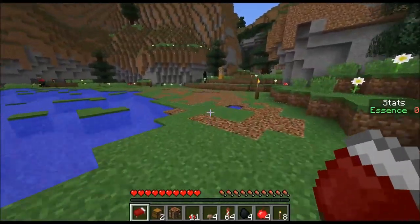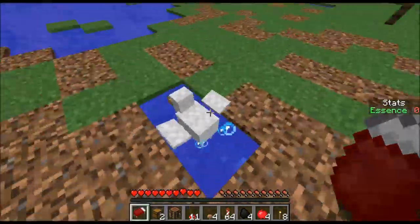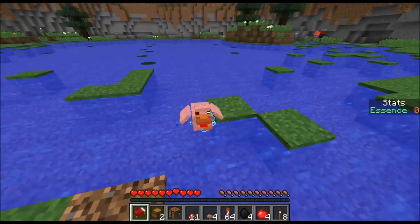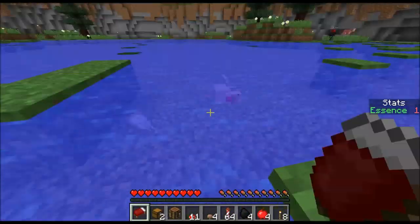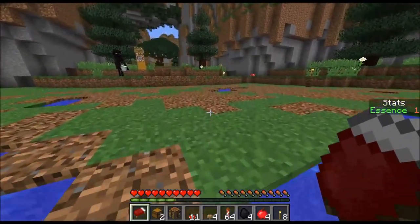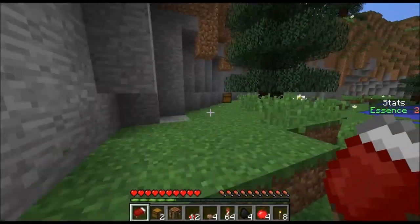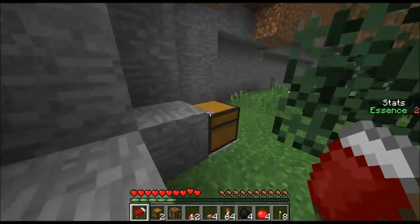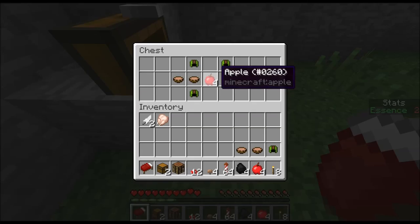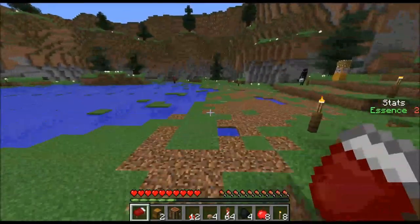Over here we got some more mushrooms — definitely grabbing all of those. Should I kill this poor chicken? You do kill everything. I mean, I don't have a sword, but I'm punching a pig to death over here. Got some chicken, got a little bit of XP. I also found a chest over here. Basic leather boots — I will get you the basic leather boots. I got a basic leather helmet and some mushroom stew and apples. I'll grab the helmet for you. Good deal.